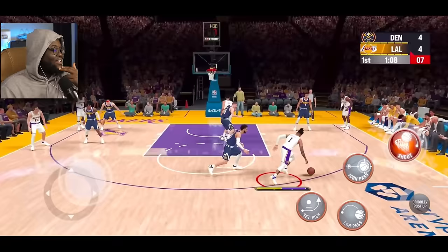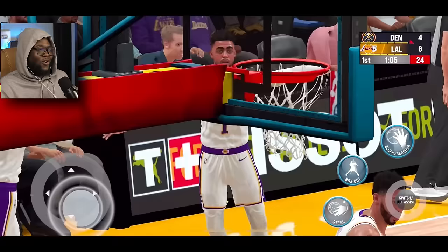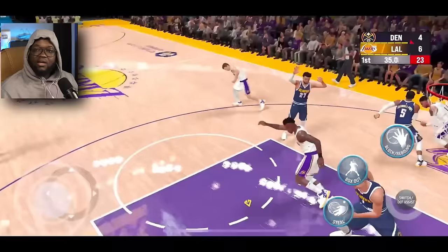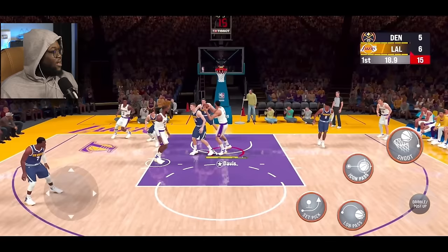Look at that — we have the hud back. Look at D-Lo fading — oh that's green! The game feels so smooth. I tried to lob the ball right here and LeBron missed the dunk — he's old now, can't get up anymore. I tried double tapping lob again and it didn't work. I don't know if I'm trash or if the lob button is broken.